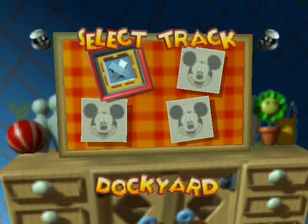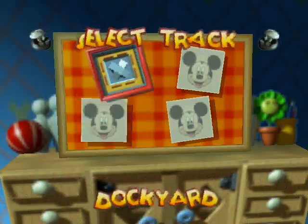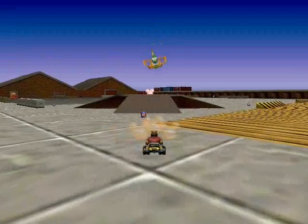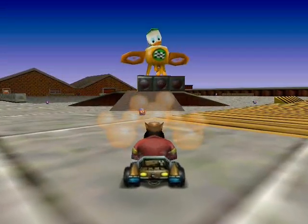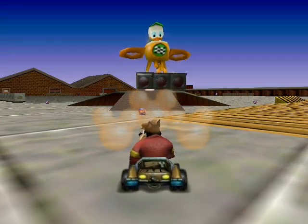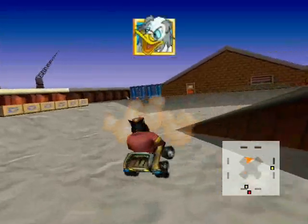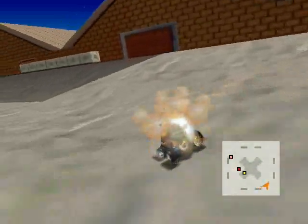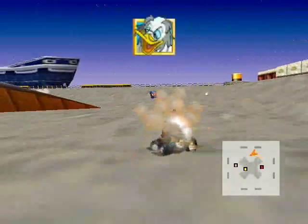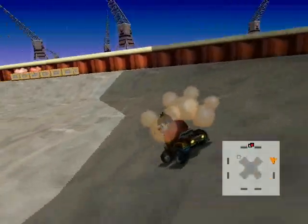We're going to do these in order of Dockyard, The White House, Arena, and Steamboat. The contest mode is just like the Mario Kart battle — you have three balloons, and whoever pops the other person's balloons first wins. Whoever's left at the end standing with balloons wins. I'm using Pete because he wasn't seen a lot in this project — I never used him, and he wasn't seen much in Grand Prix mode after I unlocked Lily.